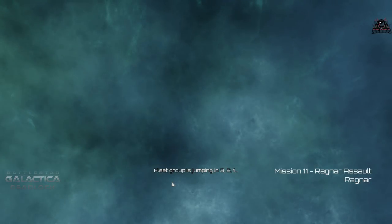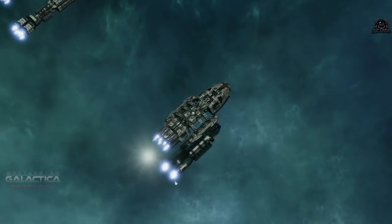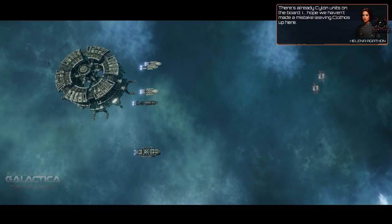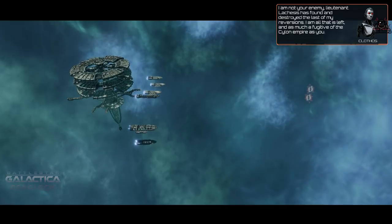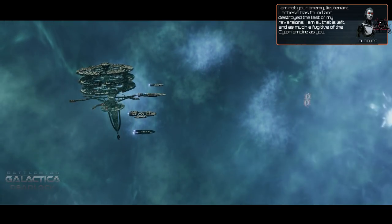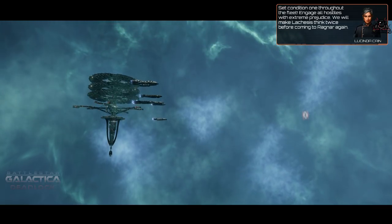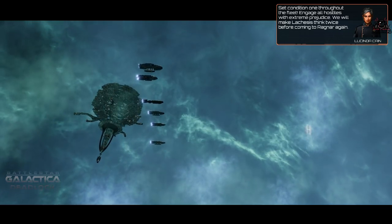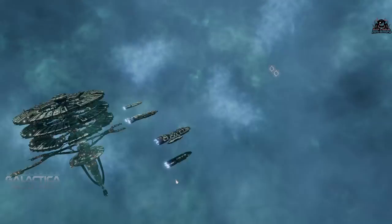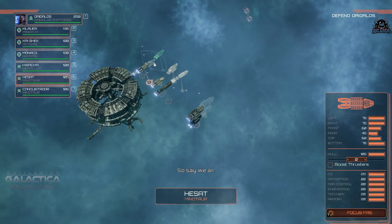Fleet group jumping in — three, two, one. Jump complete. There are already Cylon units on the board. I hope we haven't made a mistake leaving Clothos up here. The dialogue plays: 'I am not your enemy, lieutenant. Lachesis has bound and destroyed the last of my reversions. I am all that is left, and as much a fugitive of the Cylon Empire as you.' Set condition one — engage all hostiles with extreme prejudice.